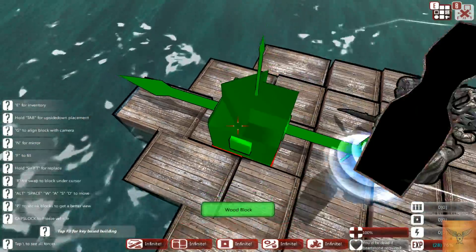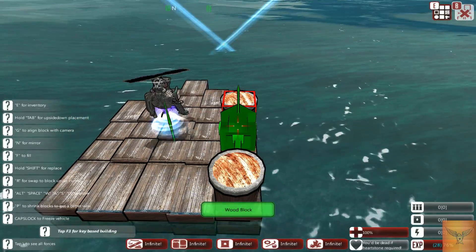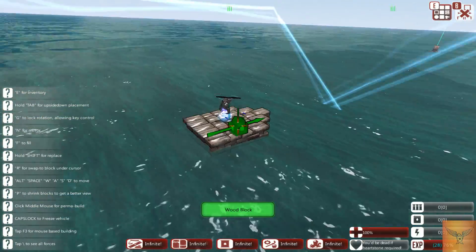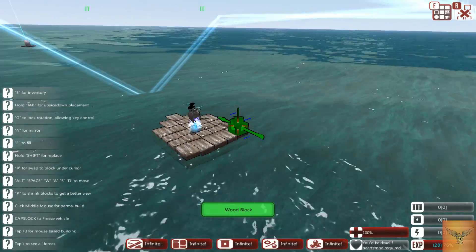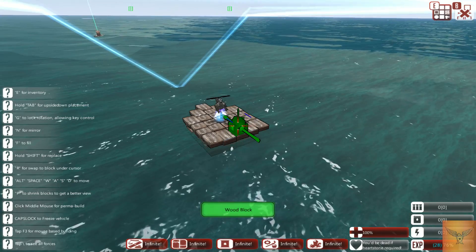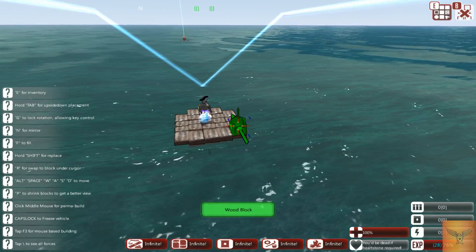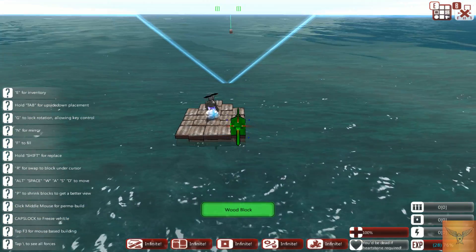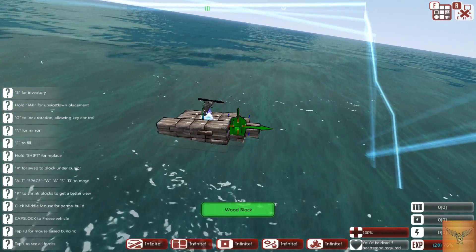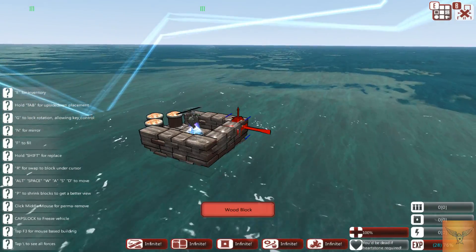For basic building you start off in the designer with this little ship — it's just a plank, basically. To enter the build menu you press B, then it swaps you into this. I personally use the keyboard-based build — I find it easier. W, A, S, D move your block. You move your mouse to decide which direction the block goes — so if you want to go forward you point it forward, if you want to go up you point the mouse upward.